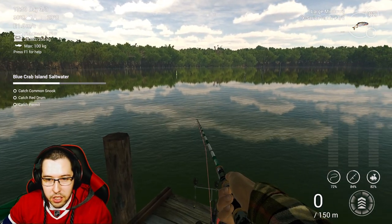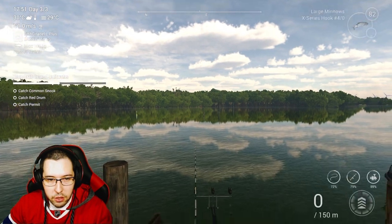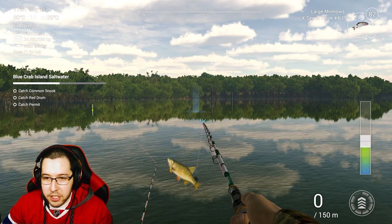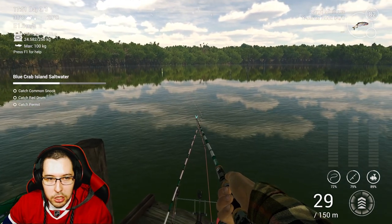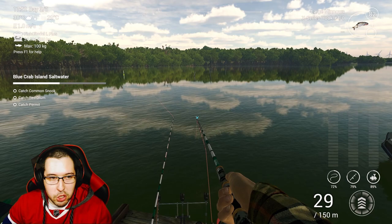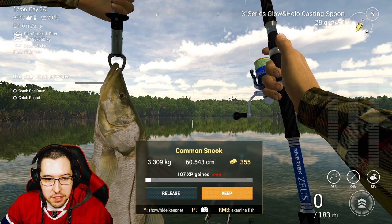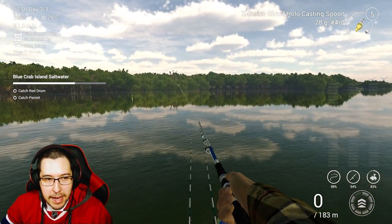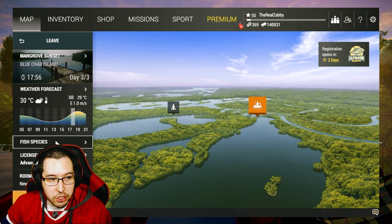The tarpon we already have, so that's not too hard — you can get those all over the place. I'm going to cast by these sticks and if I can't catch anything we'll go to the other spot, but generally this should get the trick done. Large minnows, 4-aught hooks — you can change baits if you'd like but you should be able to grab these last couple fish. I threw on my casting spoon to get this done quicker and first cast got the common snook. Now we're just down to the red drum and the permit.